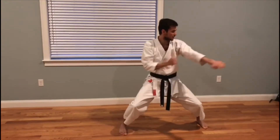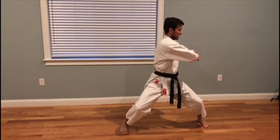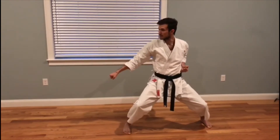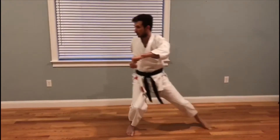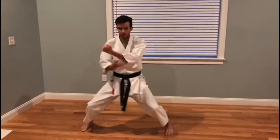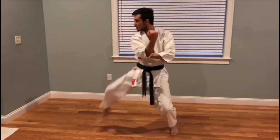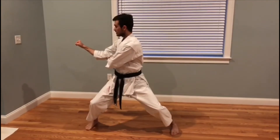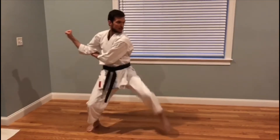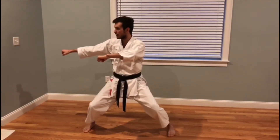Six — continue looking left. Seven — waist to the left. Eight — look right. Nine, ten. One — touch. Two — look forward. Three — continue looking forward. Four — look right. Five — waist to the right. Six — look left. Seven. Eight. Nine — haiye. Yame. Okay.